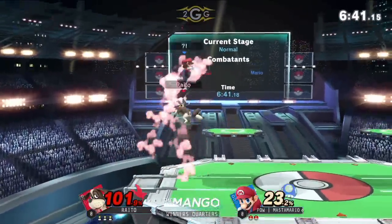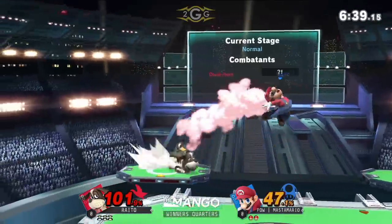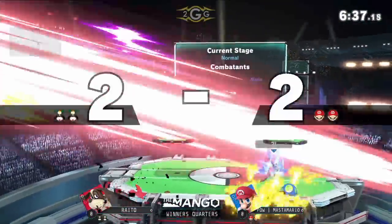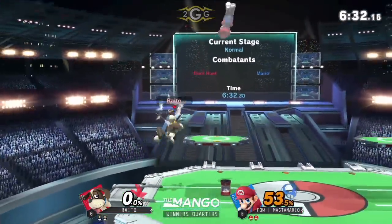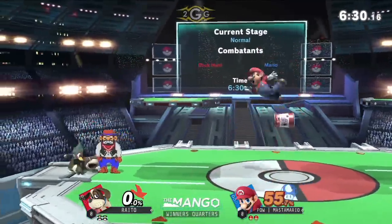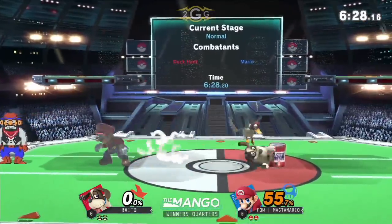Some Mario coming back, keeping it really close to him. Up tilt, up airs — that's pretty good, nice. Cotton's swinging a little bit too much there. Sneaks in the F smash. Let's see if he can even it up here. Falls out — still falling out of this character's aerials. Need to fix that.